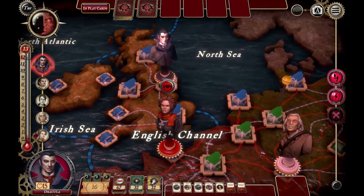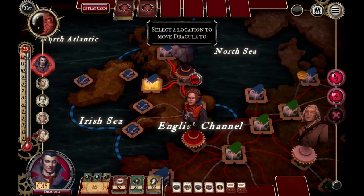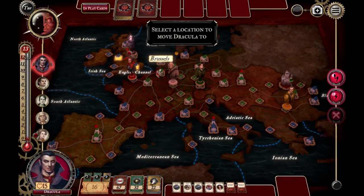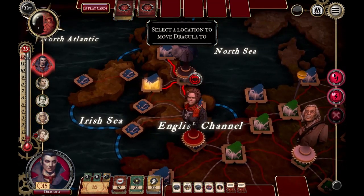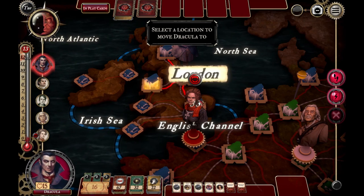My instincts, because I've played a lot of Scotland Yard, are to hide as much as possible as Dracula — just never be seen and try to avoid. My entire goal this game is to never be seen once, and I want to see if the AI can get onto what I'm doing here. In the hunter guide I suggest you can't be chasing Dracula — you need to get ahead of them — so we'll see if I can outwit this AI.